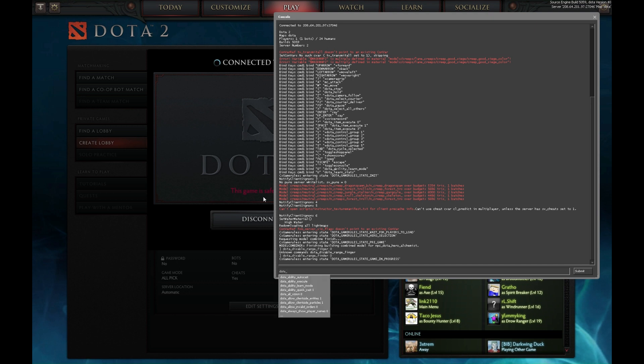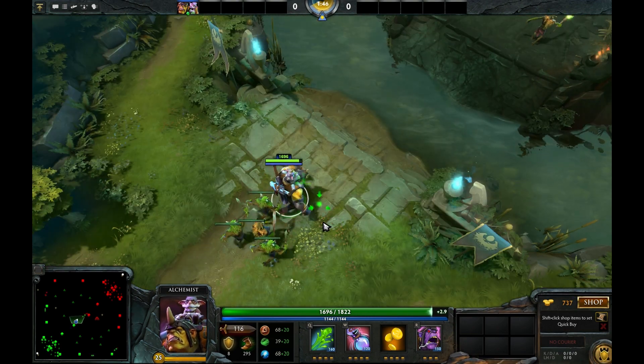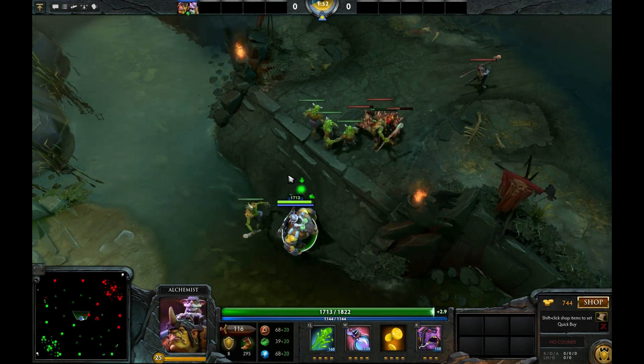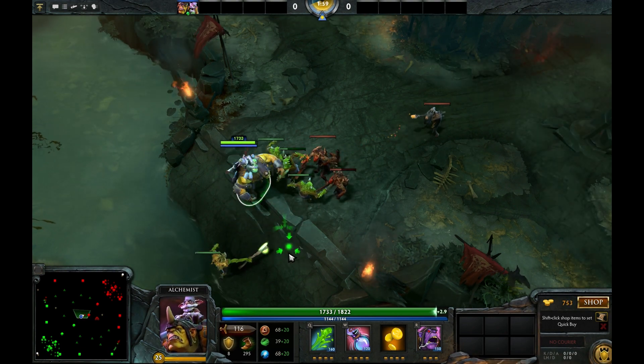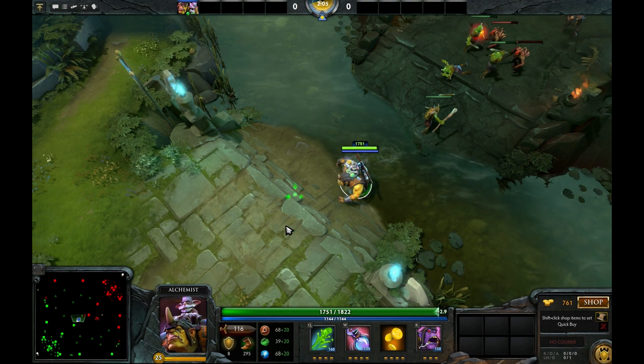Another command is about health bars. If you type dota_hud_health_bars and set it to one, it will smooth out your health bar so there are no incremental values — it just looks like a plain bar. The default actually shows increments of 250 hit points, and some people like it that way.